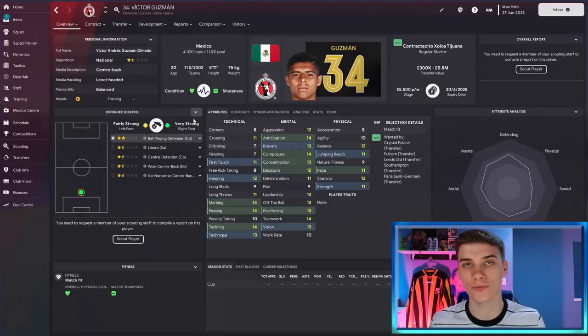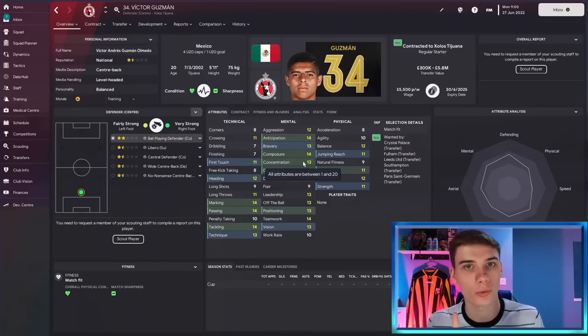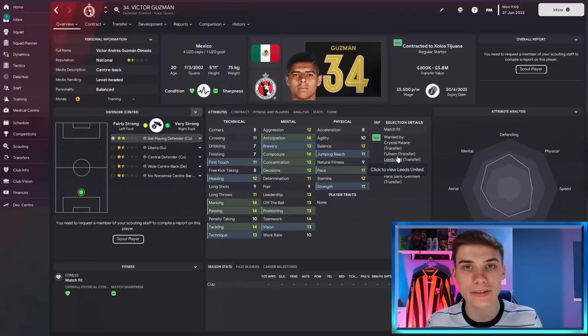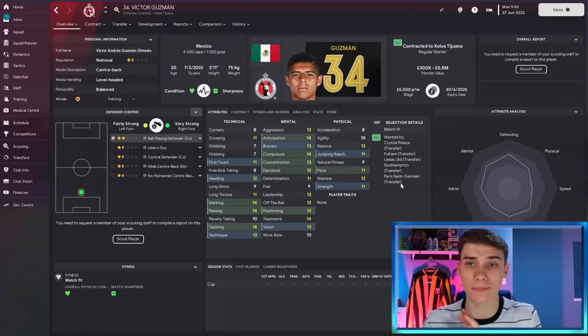Moving into center back, we have Club Tijuana's Mexican defender Victor Guzman. Victor has great defensive capabilities while also being able to play the ball very well — good technique, vision, and passing, and decent with his left foot too. He's not the world's strongest, quickest, or tallest, but in terms of technical and mental ability he has an abundance of it. At 20 years old, he's probably not the next Virgil van Dijk, but for a lower mid-table Premier League club he could be a great choice. Palace, Fulham, Leeds, Southampton, and PSG all want him.